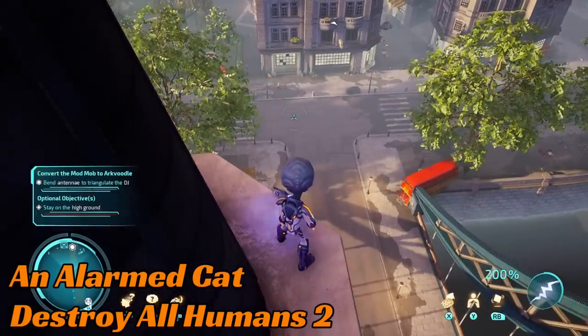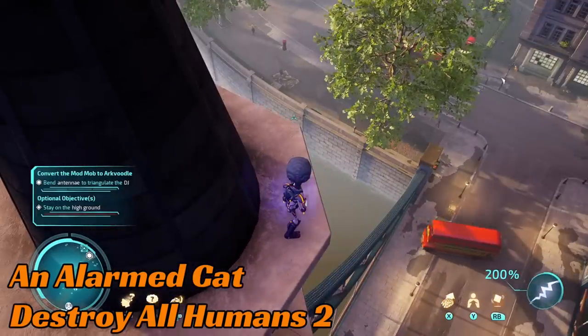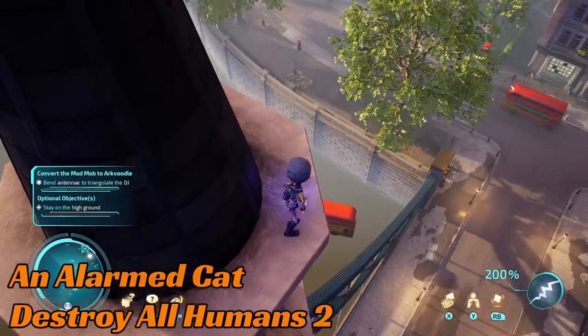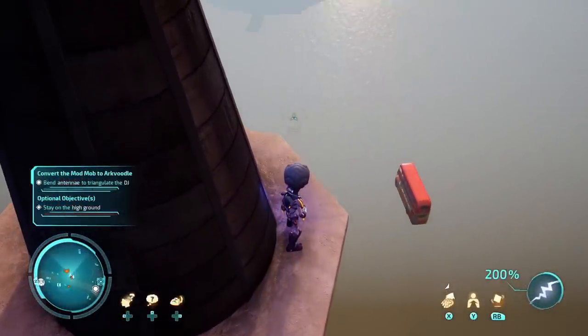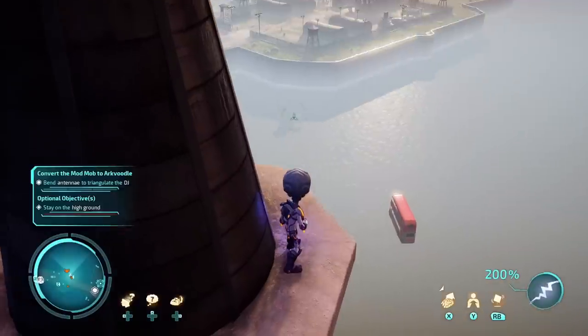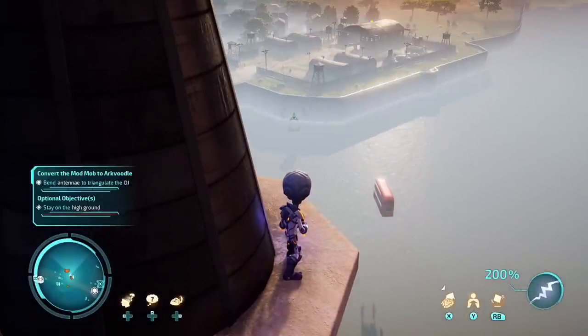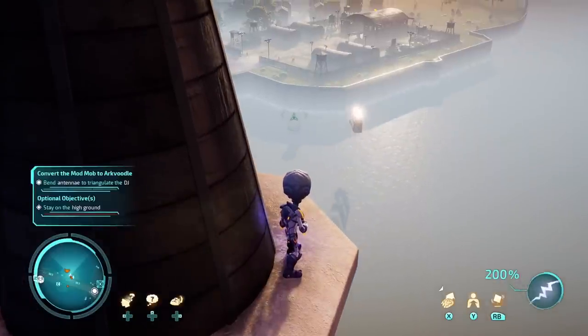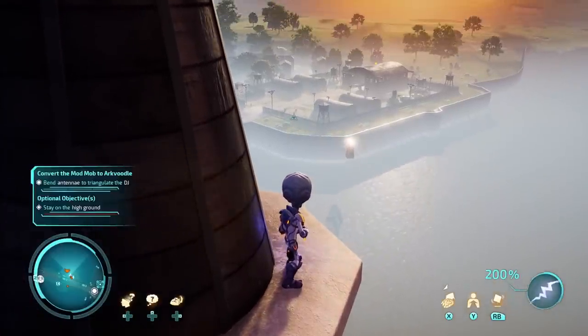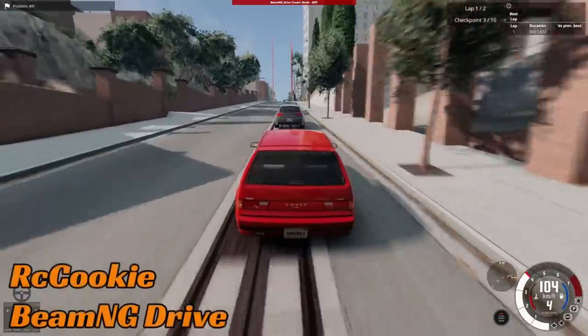Alarmed Cact is up next on Destroy All Humans 2 with a bus that's ignoring all laws of physics. Hover buses are a thing apparently now. The shadow looks very weird as well, because it's not supposed to be over there. There is a new London hover bus.